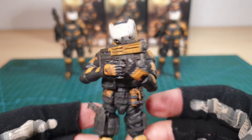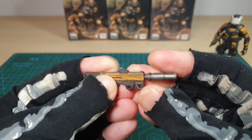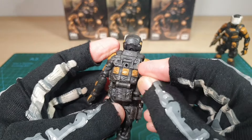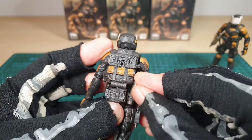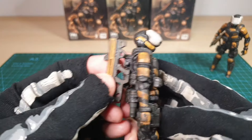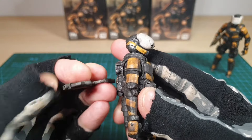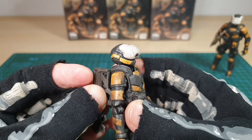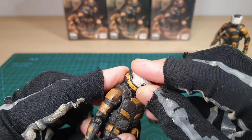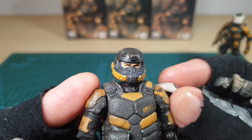He holds the gun rather well. This suppressor can go on the rifle for silent shooting or can be put on the back. There's unfortunately nowhere to store it — I wish you could put it through the back — maybe if you heat something up you'd be able to get it through. The visor can also be removed so you can see right into his eyes.